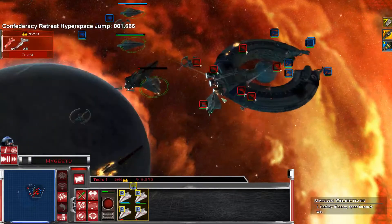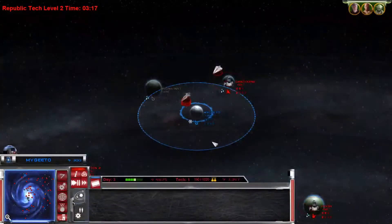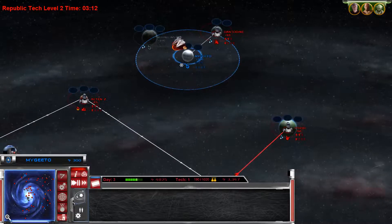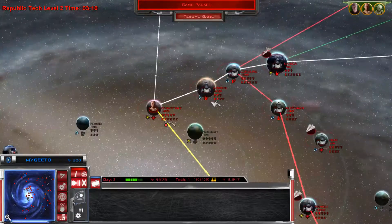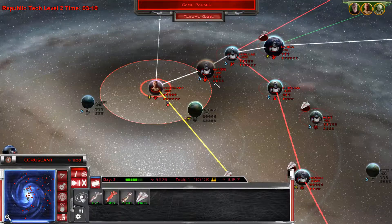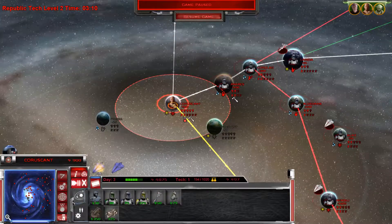Acclamators are pretty rubbish - that seems like how it's going to go. We need to get the ground force sorted. Let's get a couple more Acclamators going. Ground force-wise we've got Windu and Yoda, we've got six platoons now as well. Let's take Windu and Yoda, let's take one two three four from that planet. Just take everyone, whatever.